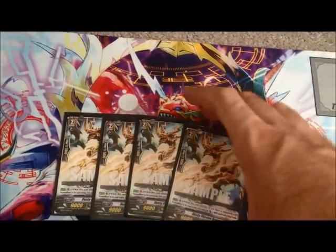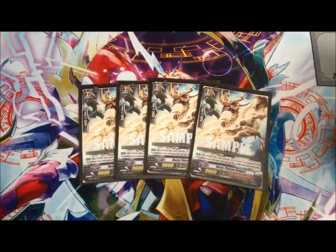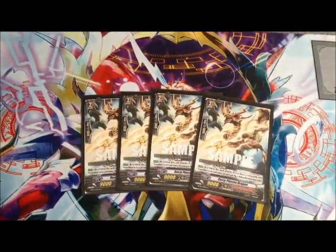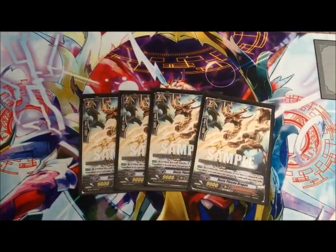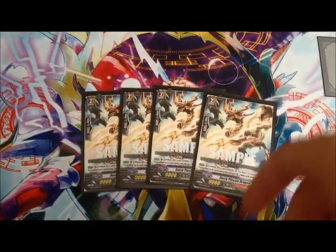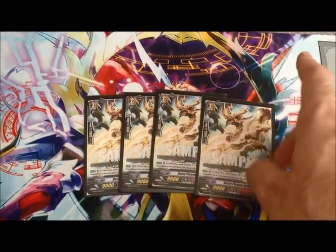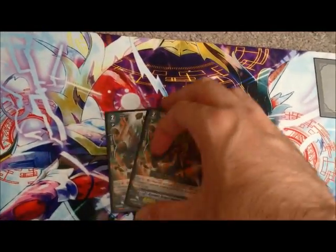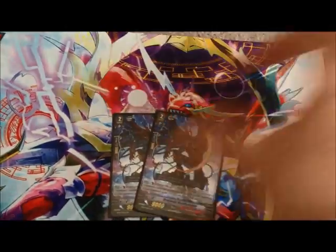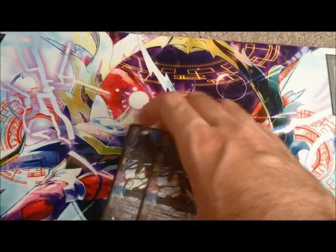For the Grade 2s, I'm running 4 copies of Dusty Plasma Dragon. If you have a Vanguard with Vermilion in the name, he becomes a 12,000 attacker. A 12,000 attacker on its own is very good in Vanguard, but when boosted by your 6,000 and 8,000 rear guards, you're swinging for 20,000 and 18,000 lines. That's enough to hit a crossride Vanguard that also got one trigger boost, because that's 18,000. He allows you to hit for very good lines when swinging. I also don't want to run those annoying 10,000 boosters — you kind of want to get those out of the way.